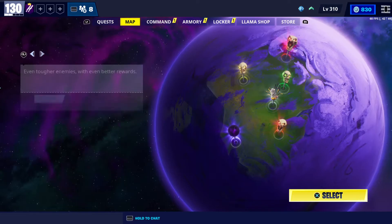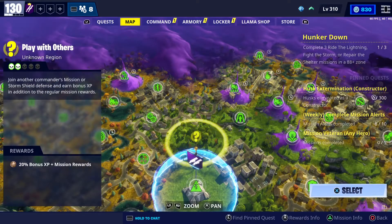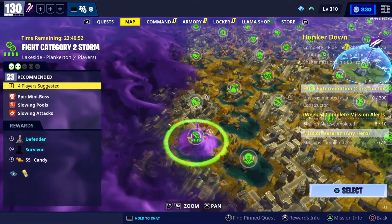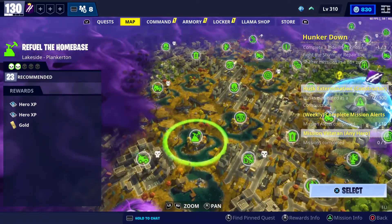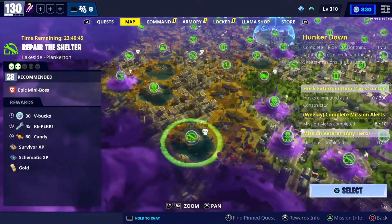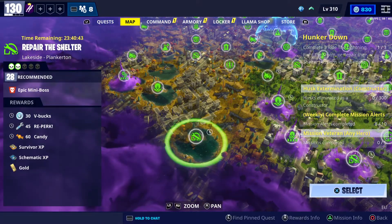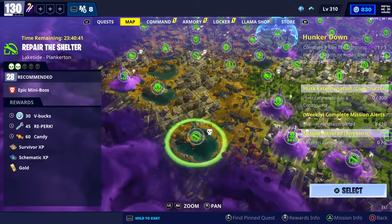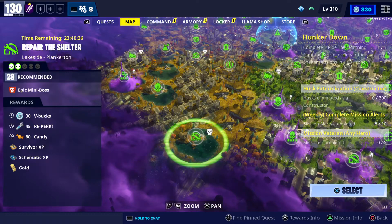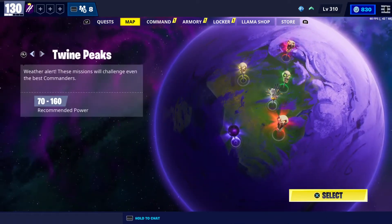The first V-Bucks mission is a Ride the Lightning mission at Shelter Lakeside, power level 28. As you can see on screen, it's a stone wood power level 28 mission, and you can get 30 V-Bucks by completing it.